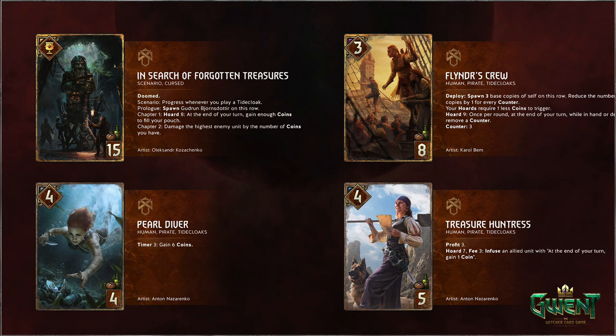Next one: Pearl Diver — Human, Pirate, Tide Cloak. Same tags, four for four. Timer three: gain six coins. This is a nice carryover play — if you're not going to win the round you can drop this, and if it lives three turns you get six coins out of it. It's going to have synergy with coin generation and 'when coins are gained' effects. If you can get Bency down and let it count, it would actually play for like ten points. Sol is a Tide Cloak but not a Pirate.